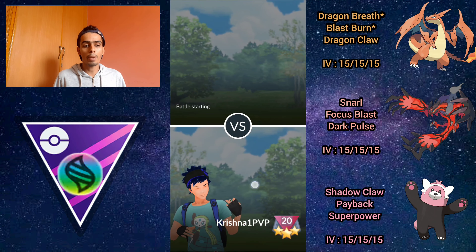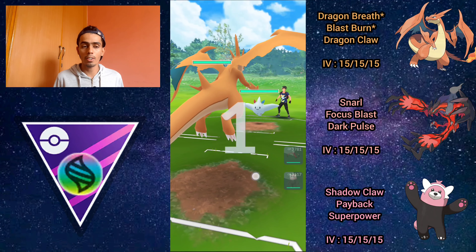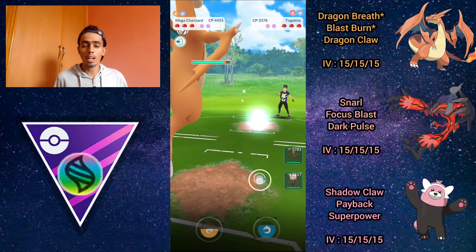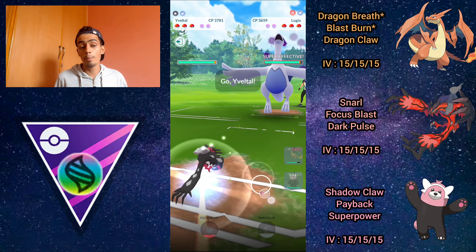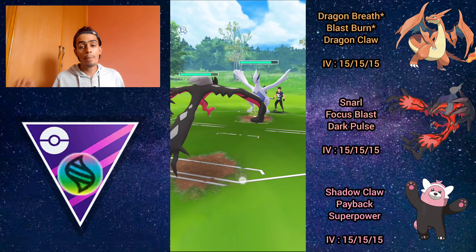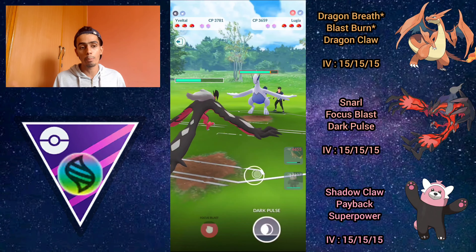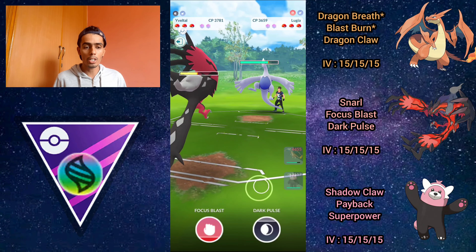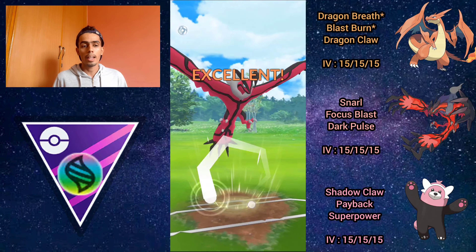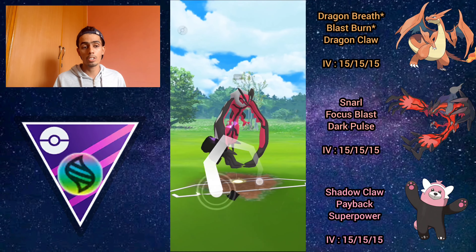In the first battle, Charizard leads into a Togekiss. I have no choice but to stay in since Charizard is my only response to a charmer. These dragon breaths are double resisted, but they switch into Lugia — best case scenario. I come in with Yveltal, which is a hard counter for Lugia. We sneak an extra Snarl through, they throw a Sky Attack, so there's no point shielding. I build up to two Dark Pulses and fire off the first one.